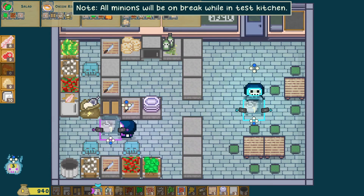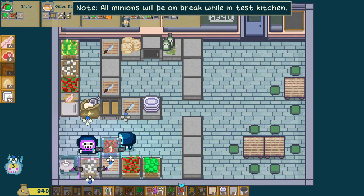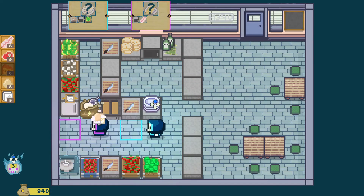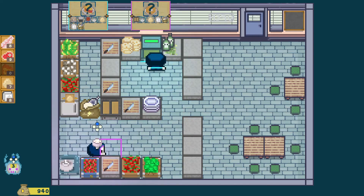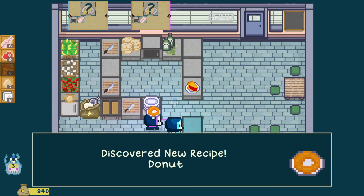Now we're gonna buy some strawberries and go to the test kitchen. Let's get rid of all these minions so they're not in the way. We'll place down a mixer and those strawberries, and now we're ready to experiment. In the test kitchen we get these little recipe cyclers which show us all the recipes that we do not have yet. They show us what we need to make the recipe, but it's still kind of like a puzzle to figure it out on your own, though the hints are shown. Strawberry pie and a donut — delicious.